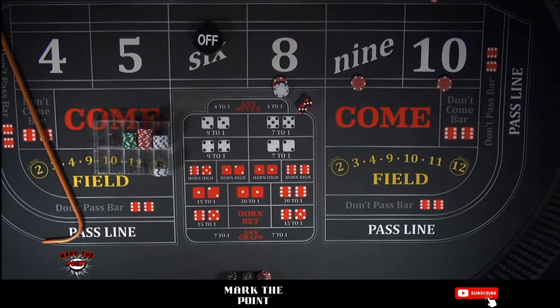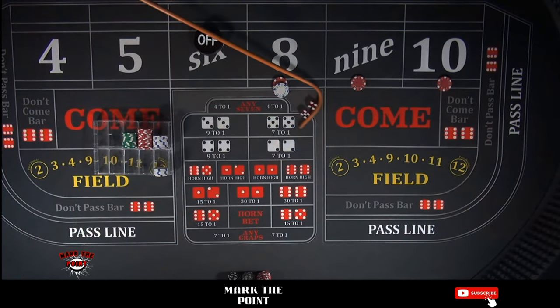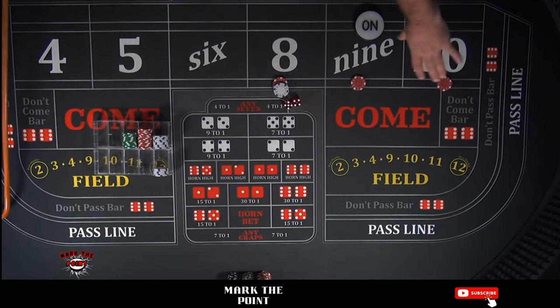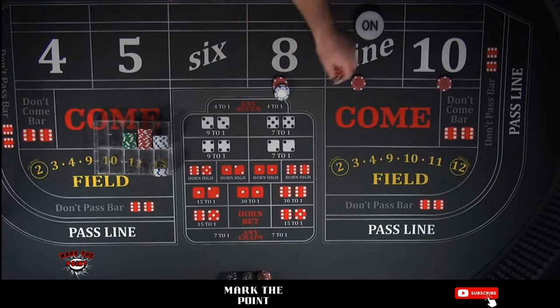For those who are new, when the point's off you have the option to turn your bets on or off. I'd say keep them off, follow the puck, and don't turn bets on when the puck's off. Our new point is going to be the 9 — a 5-4-9. Now we're only working for three remaining bets. We've got our investment back on the others.